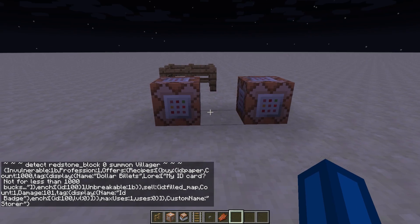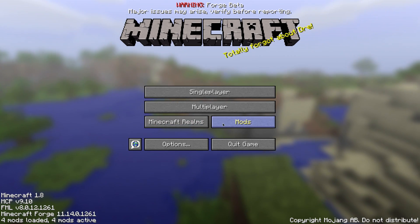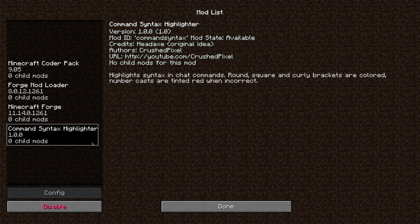This mod runs on Forge 1.8 — it's the command syntax highlighter. The original idea for this mod comes from a guy called HeadX. The link to his Twitch account is in the video description; he streams a lot and makes pretty nice videos, so make sure to check him out. To install this mod, simply download the jar file from the Minecraft forum page linked in the video description and drag it into the mods folder if you have Forge installed. Thanks for watching and see you in the next video.